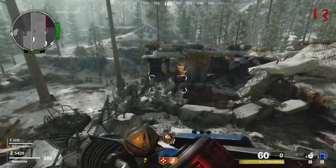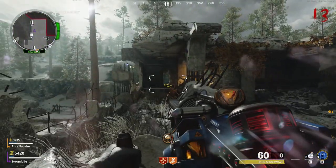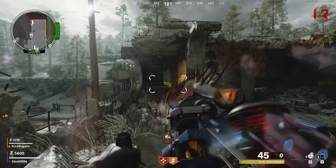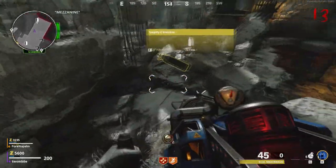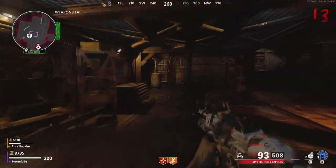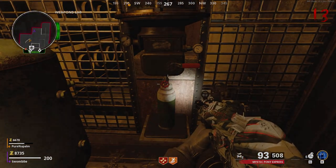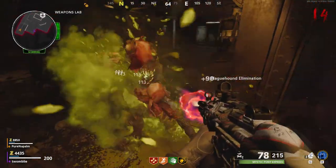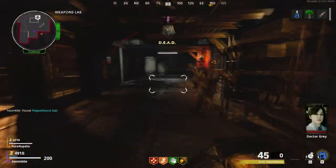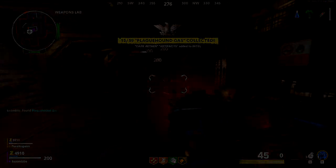Now let's get the poison upgrade called the Nova 5. First, go to the location on top of Nacht der Untoten and use the wonder weapon to pull the part towards you. For this to work, make sure the weapon does not have max ammo. Once you've collected the part, head to the weapons lab in the bunker — jump down and go to the right of Deadshot — and insert the canister. Once inserted, kill a dog next to it for the gas to be absorbed. Once the canister is filled, pick it up and head to the airplane crash site.